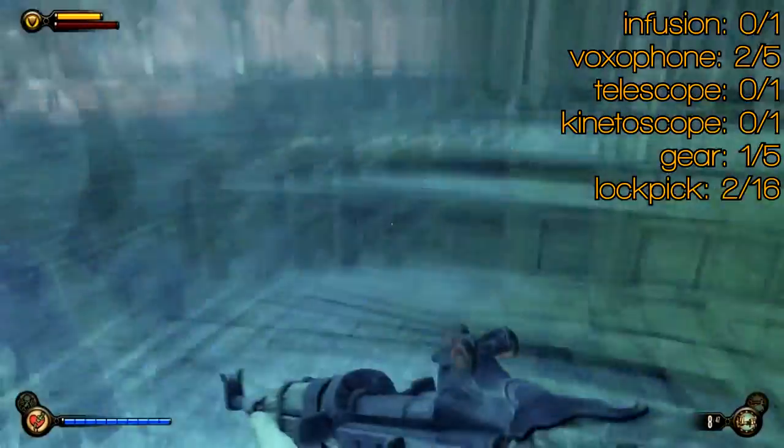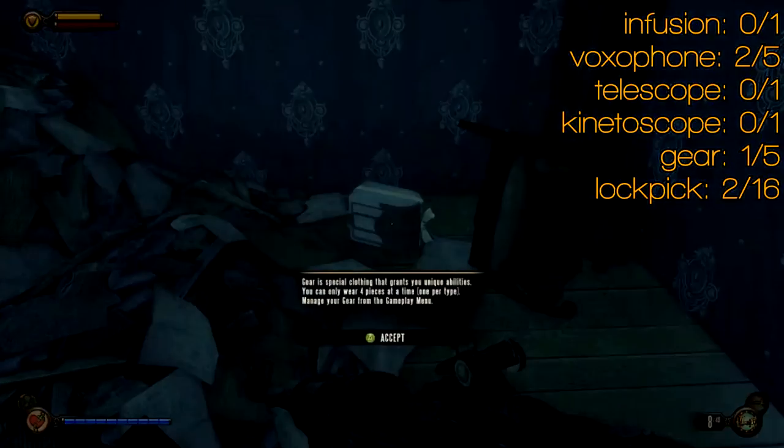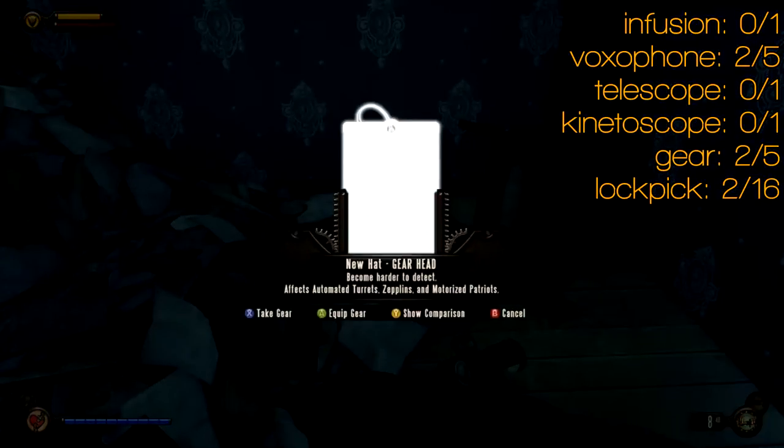Follow your objective marker around to the right, but not too far — you'll find another door that you can lockpick. Inside is your second piece of gear. Don't miss that.